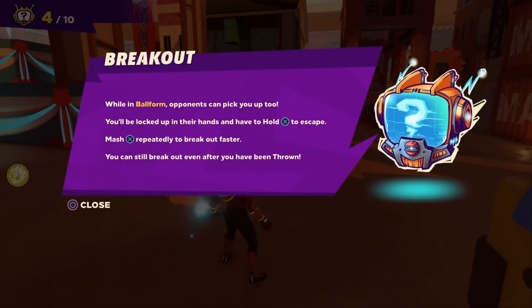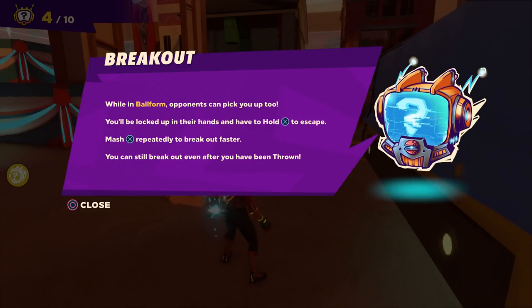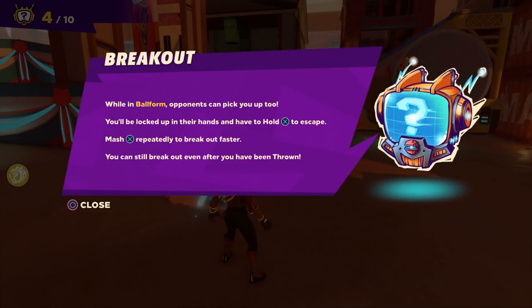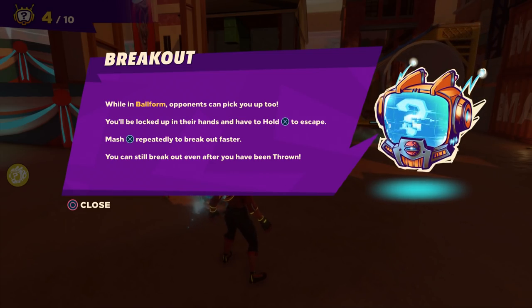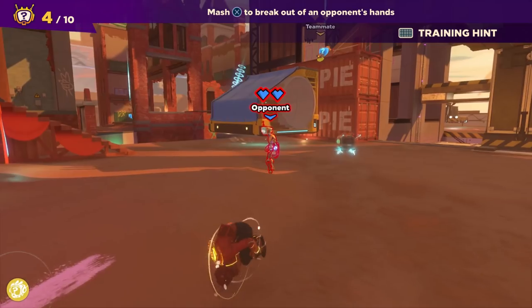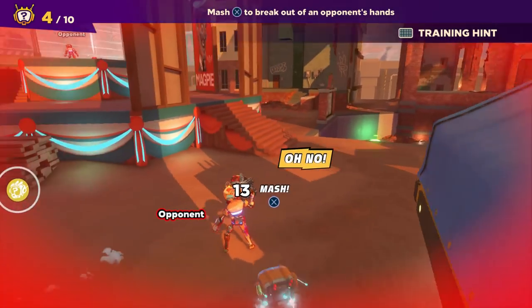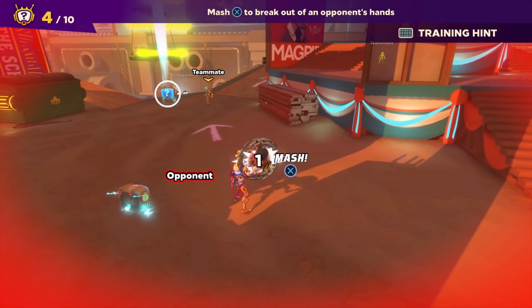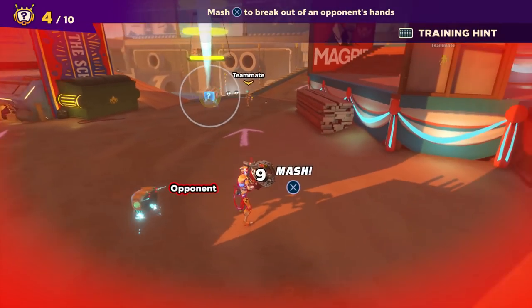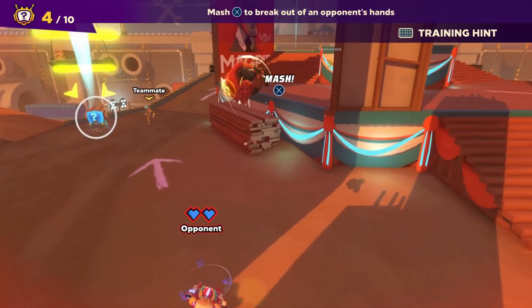Breakout: while in ball form, opponents can pick you up too. You will be locked in their hands and have to hold X to escape. Mash X repeatedly to break out faster — you can still break out even after you've been thrown. Let's try that out if somebody grabs us. They pick us up, we mash it. Let's just try that one more time.